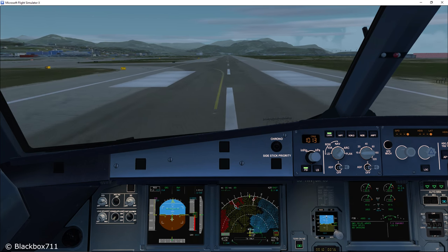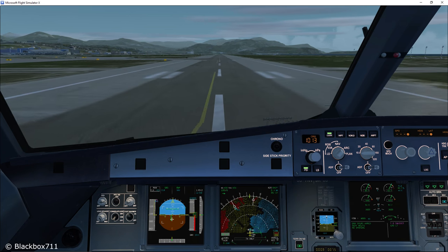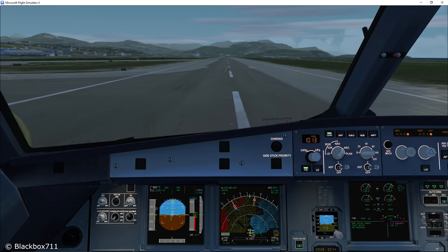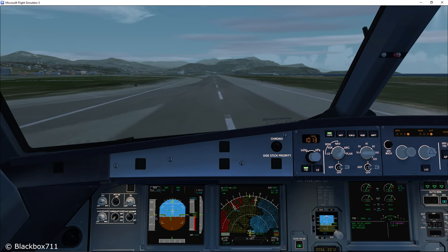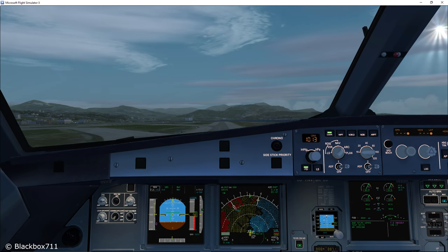Alright, so I'm going to take off rolling out of Nice, runway 04R. The important thing here is that shortly after liftoff you will have to turn right to get away from the mountains which are straight ahead. Alright, so just in the rotation and now let's see what happens next.